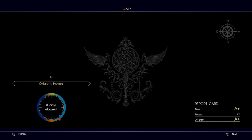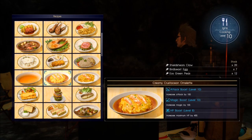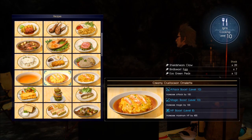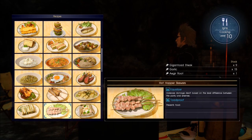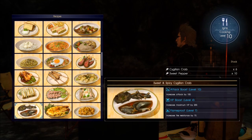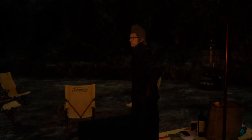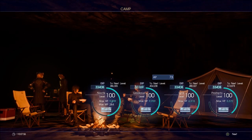Speaking of which, if you are using the Magitek Exosuit and you've taken too much damage, make sure you stop over here to get yourself something to eat. I would rather save the ingredients for the Golden Tail Soup and get something that Noctis could use, because I'm running out of the ingredients for Golden Tail Soup and I'm going to have to get some more off-screen so we can finish up the rest of these vaults.